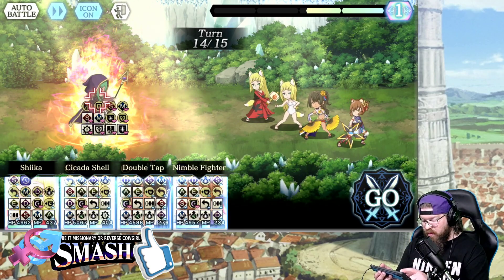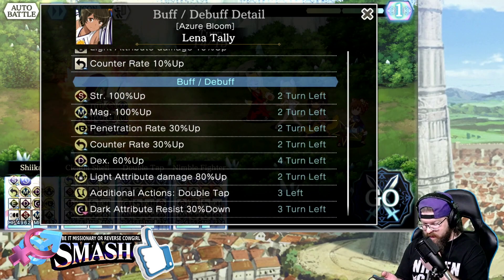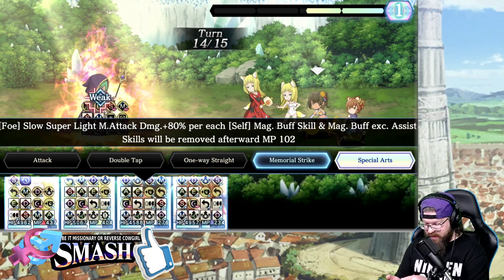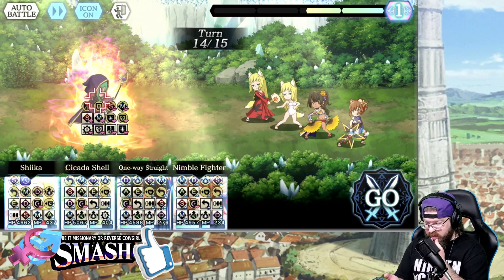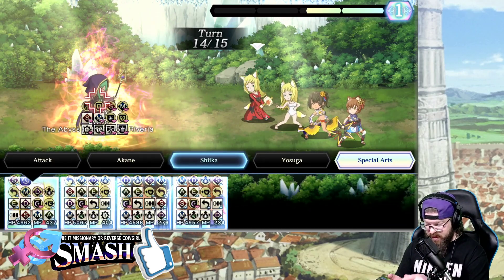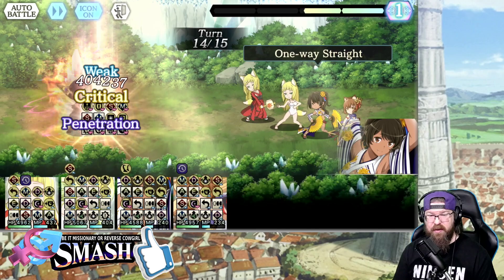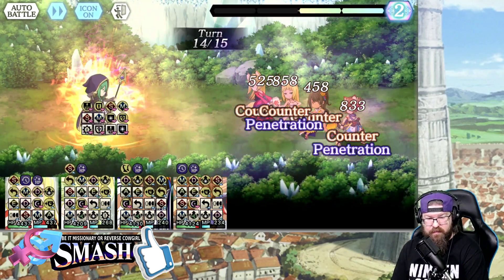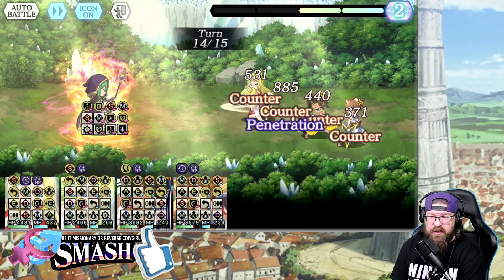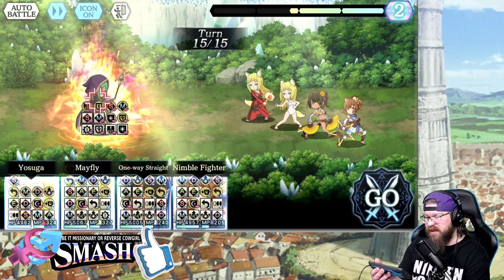Turn 14 — the goal will be to get a double SA. She did skill 3 there, and that does remove her light attribute damage. So I'll have to do that because I'm going to want to do the SA next turn. Yasuga, Mayfly, One Way Straight, and double fire — let's go ahead and do it. There is a little bit more damage left on the table in this team — there are a couple of traits I could have modified, but it's fine.